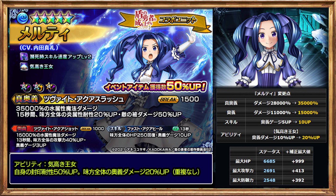Her skill is also buffed from 5 arts gauge up to 10 arts gauge to all allies, which is incredibly insane. Though her skill CT is slightly long at 13 seconds, this is really helpful. Her unique passive ability is also buffed from 10% to 20% increase to all allies' arts damage.